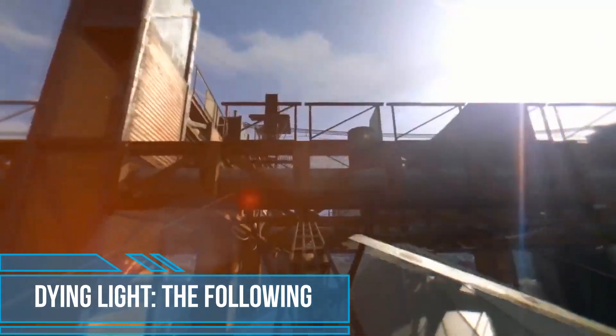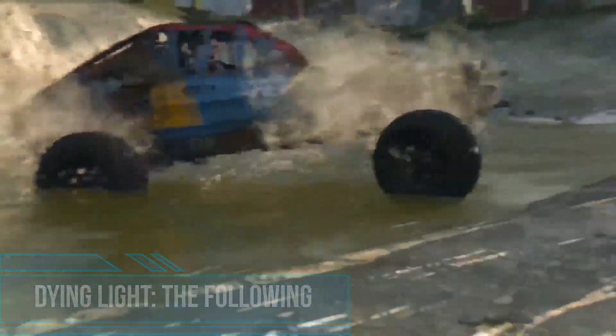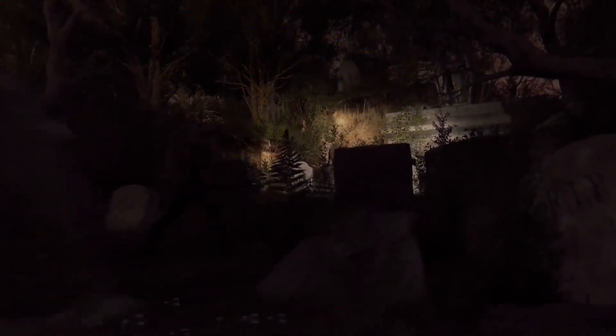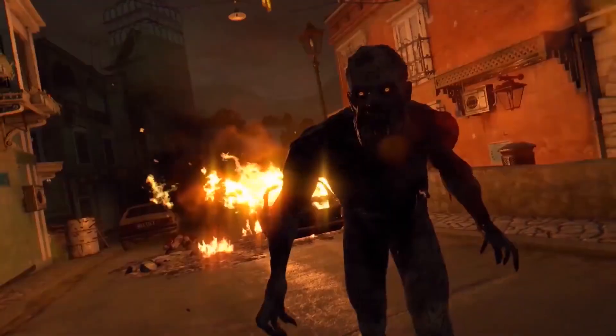The Following is set after the events featured in Dying Light. You again take on the role of Kyle Crane, who now travels to a new location, the suburbs of Heron. Your task is to infiltrate the camp of a mysterious cult. The members of this group are immune to zombie bites and are able to use the monsters for their own purposes, given that they may be the key to getting rid of the plague.